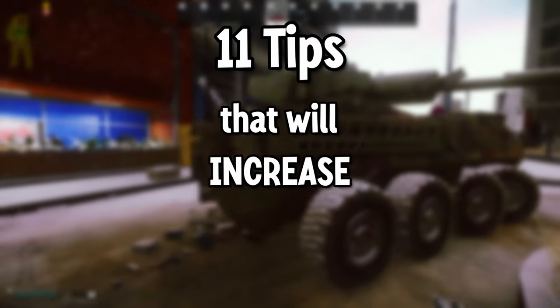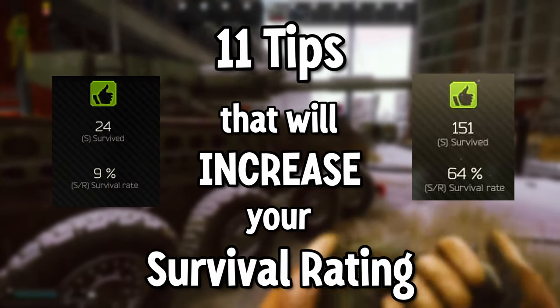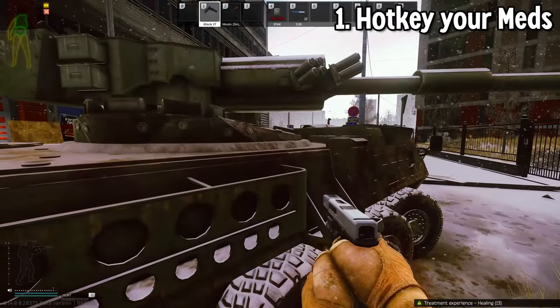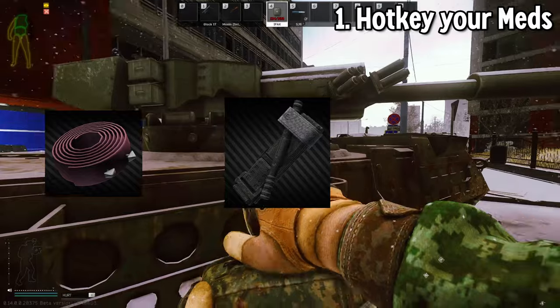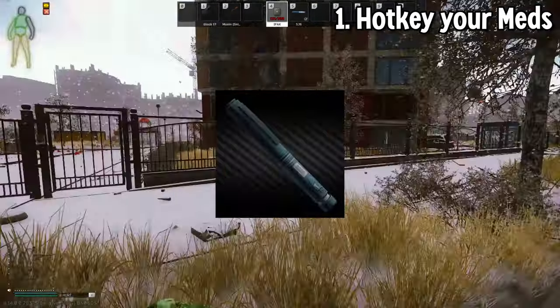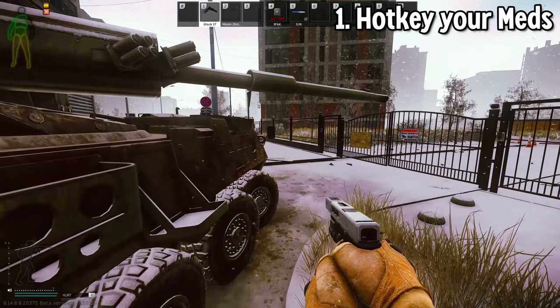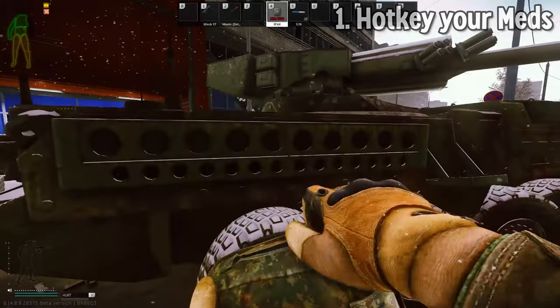Today I'm going to give you 11 tips that will increase your survival rating as quickly as I can. Number one: hotkey your meds. The most important meds to hotkey are a heavy bleed stopper such as any tourniquet or a Caloc B, and painkillers. Everything else can go in your secured container because the only time you should use them is if you are safe and you have time to properly heal.